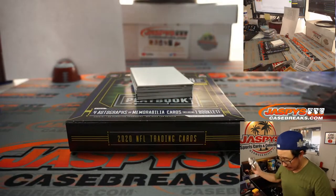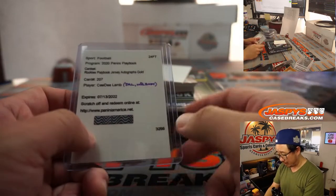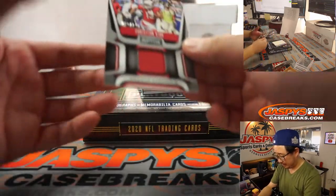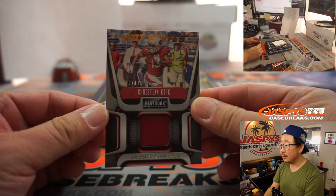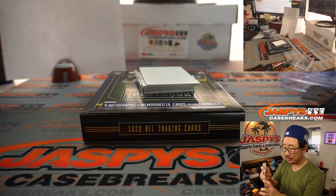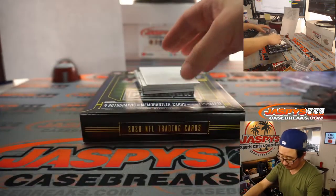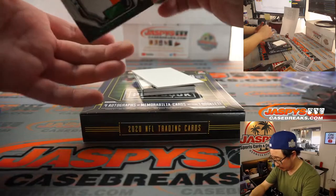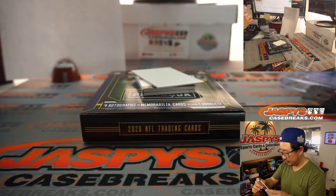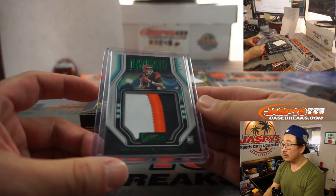I think that's another redemption down there and a book. Good luck. We've got Christian Kirk, Hot Routes to 149. It'll be for the NFC West, Clint. We've got Joe Burrow, Mammoth Materials, three out of 25. Nice three-color patch. Get well soon, Joe. AFC North, Chris — the Bengals.